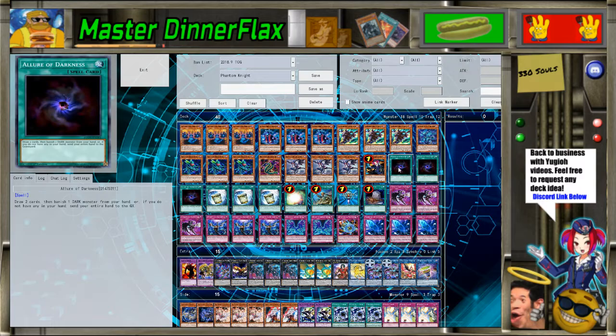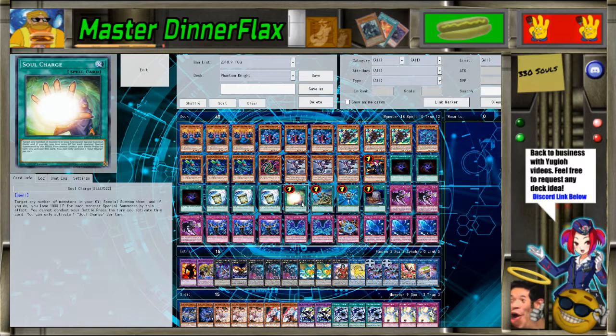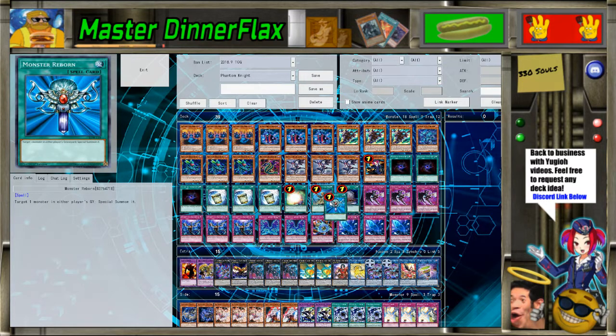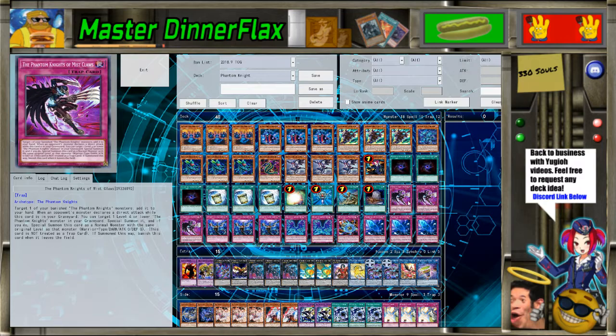That's a big number. For the spells we've got triple Aleister, triple Instant Fusion just to help make the link quicker — because the link is really powerful — same with Soul Charge and Reborn to help make the link quicker, plus ROTA and Foolish.